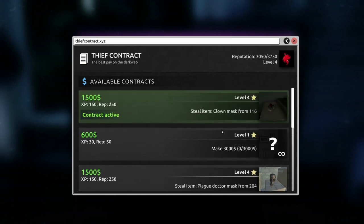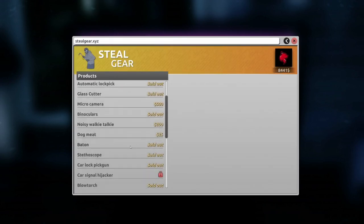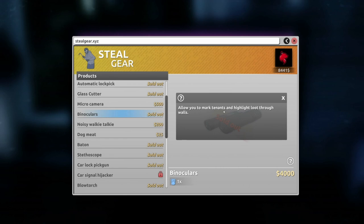My biggest suggestion is: if you actually buy the binoculars in the Steel Gear option — if they're unlocked for you — these help you mark objects through the walls. That has been super helpful for locating them before having to go in there. It's super helpful to be able to know exactly where you're going, what you're grabbing, and then bounce afterwards.